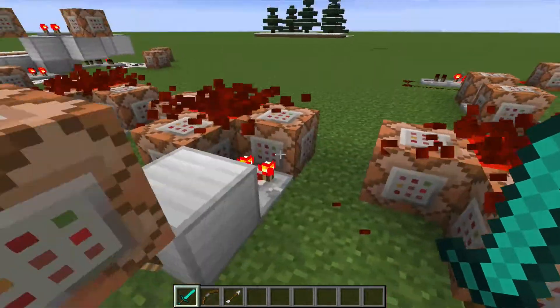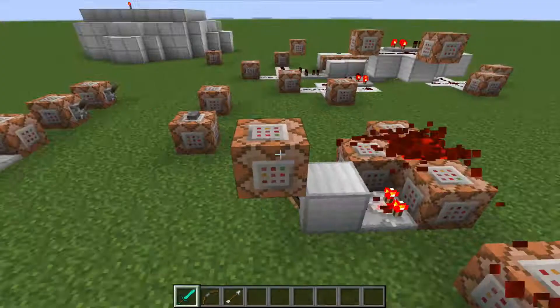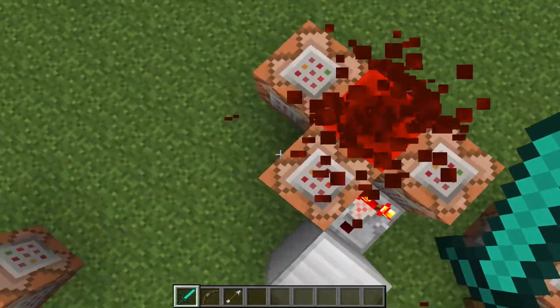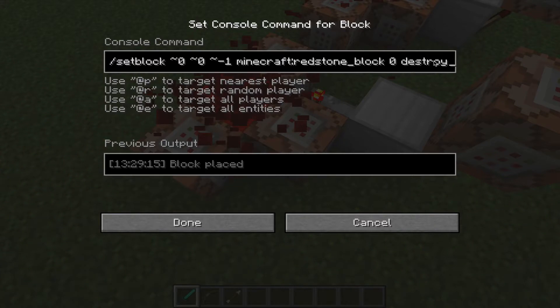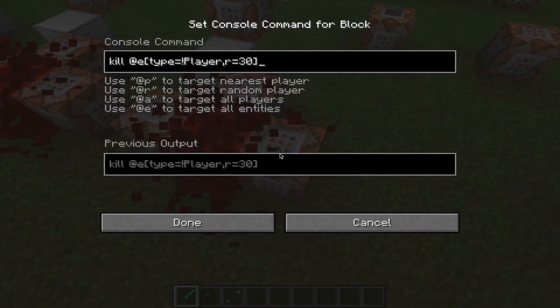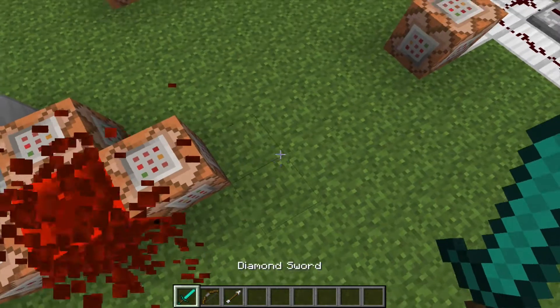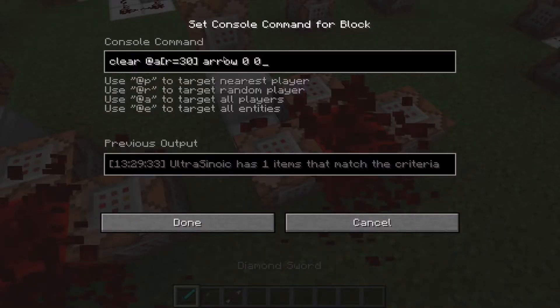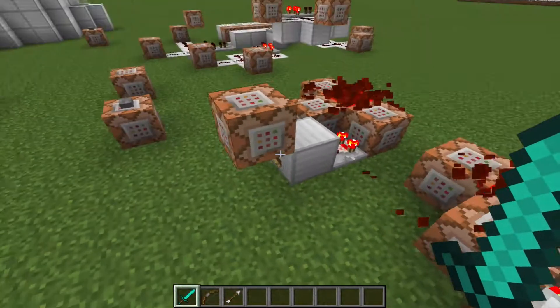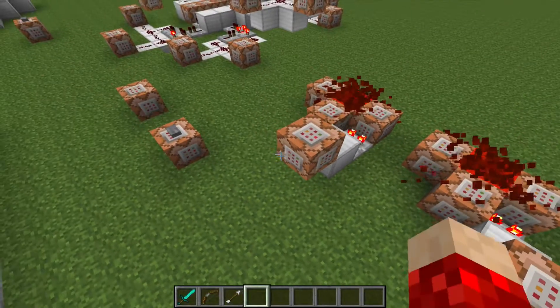The same principle goes for the bow — all you have to do is name it 'bow' — and the arrow. It uses a set block command. I'll put all these commands in the description so you can just copy and paste them into your world if you want to use this. It runs 20 times a second, activating this over and over again, so any time it sees the item on the ground it kills it, detecting if you have that in your inventory. If you do, the torch is off, which means this doesn't activate, but when you drop it, it gets activated and gives you a new one.